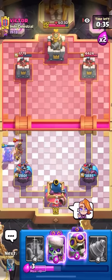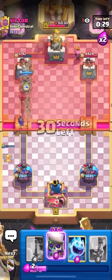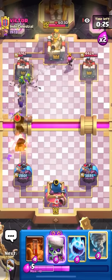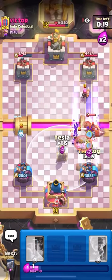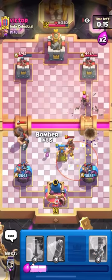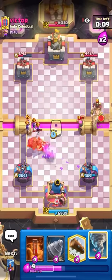Nothing he can do — already down a thousand again. Drill, bomber at the bridge, he'll probably go for a building. He goes for something — actually the best defense I've seen from him, gotta give him credit. But I have evo skellies — wiping everything with the skillful one-elixir card. Going to activate king tower now with the firecracker, then ice spirit to kill the evo skellies, nato to king. We are absolutely vibing.